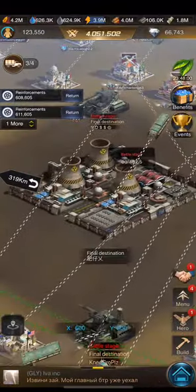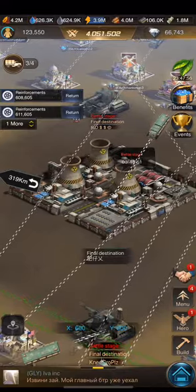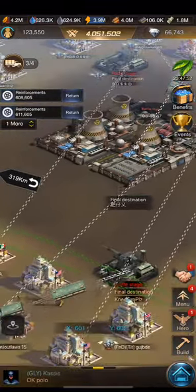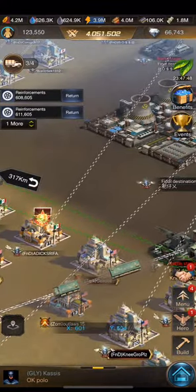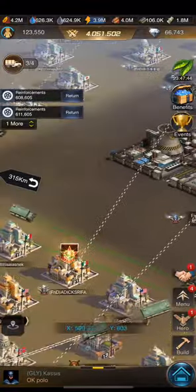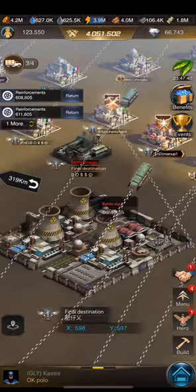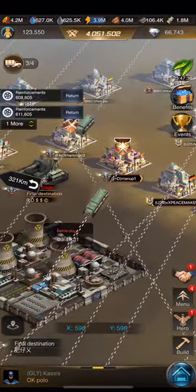We're doing a LC battle fight for presidency right now. We've all mutually agreed to let FND take the president — we're not battling about it. They sent an APC to the middle, which is what we've got going on right here.